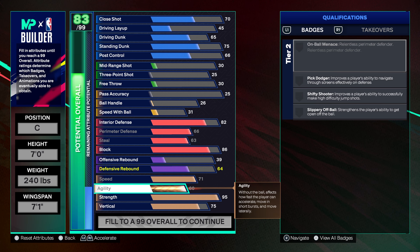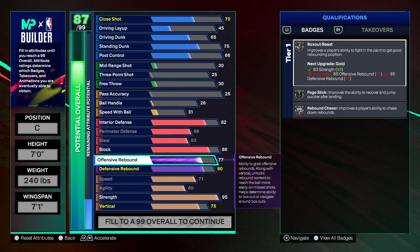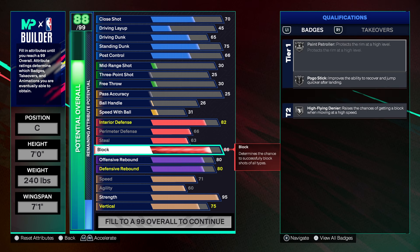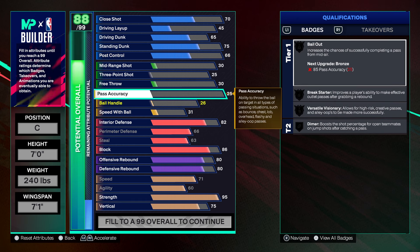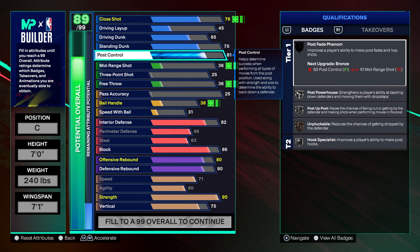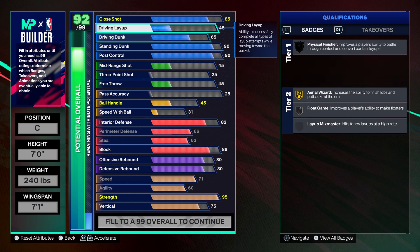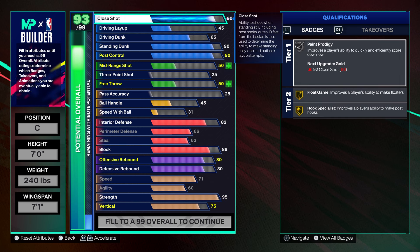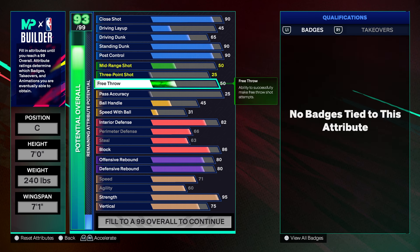This Shaq build should be playable in rec. We're going to bring your offensive rebound and defensive rebound to an 80. Then we're going to go straight to a 90 — you want to bring your post control up to a 90, your standard dunk to a 90, and your post shot to a 90.